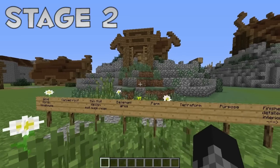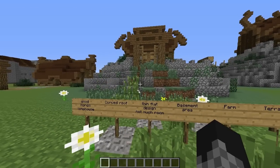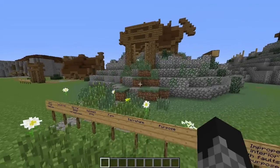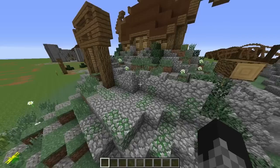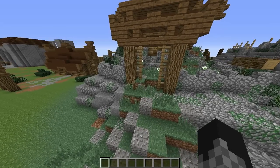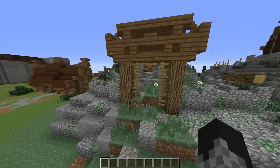Moving on to stage two of this build. It's been written down as a good Nordic house — a curved roof, thin flat design with not much room, a basement area, farm, terraforming, and purpose. With the terraforming, it now has more purpose given that it's got a farm as well. It just kind of adds to the whole build and makes it feel meaningful in Minecraft. If you were to come across this, you'd be able to benefit from it. Whereas the other one was a bit flat and a bit pooey.